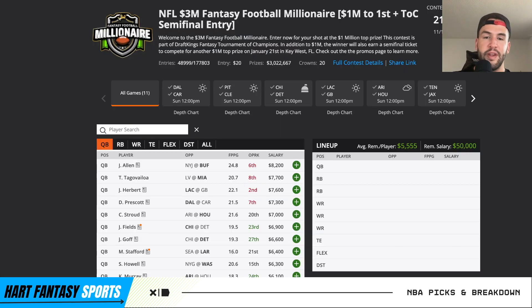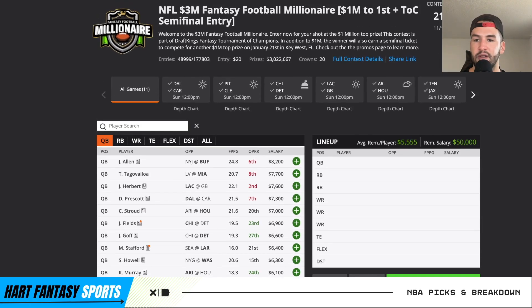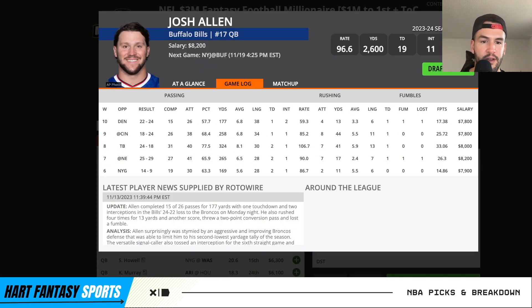Jets-Bills is a seven-point spread at 39, and Rams-Seahawks is a two-point spread at 46.5. Based on the game totals, there's a good amount of games to target — I really like this slate. There are a million different ways to go. At the quarterback position, you could realistically go with five to ten different quarterbacks and feel pretty good about their ability to go for 20-plus fantasy points.